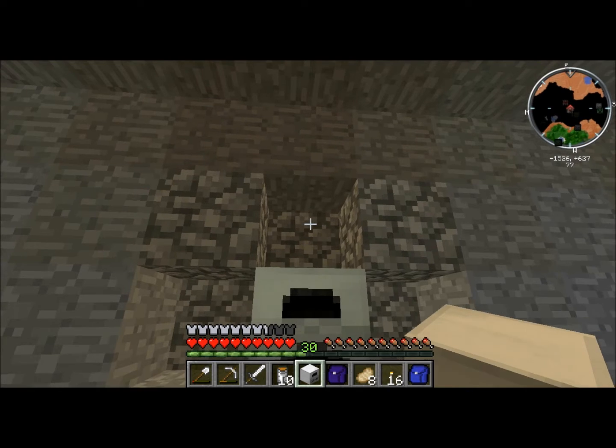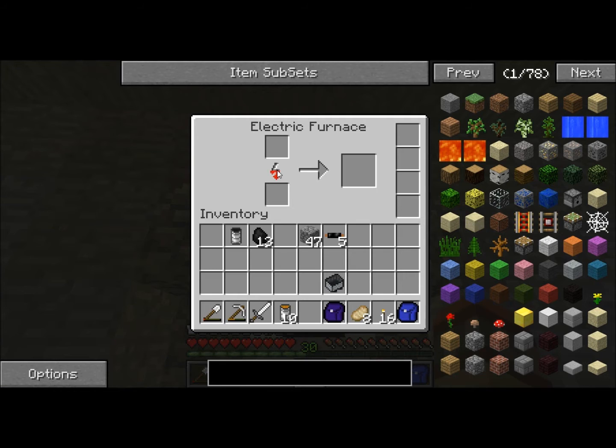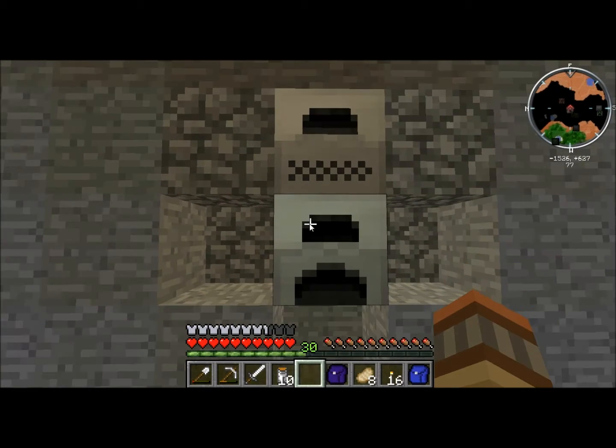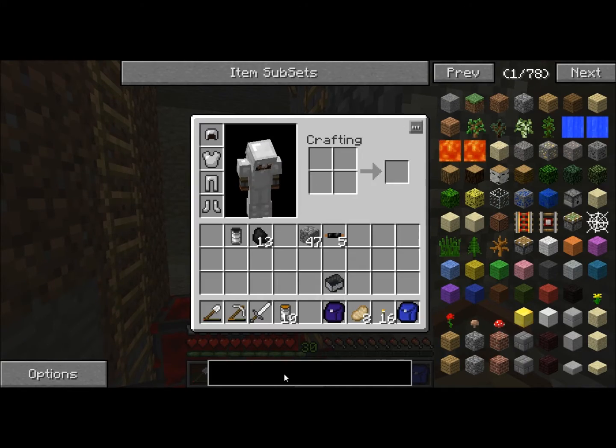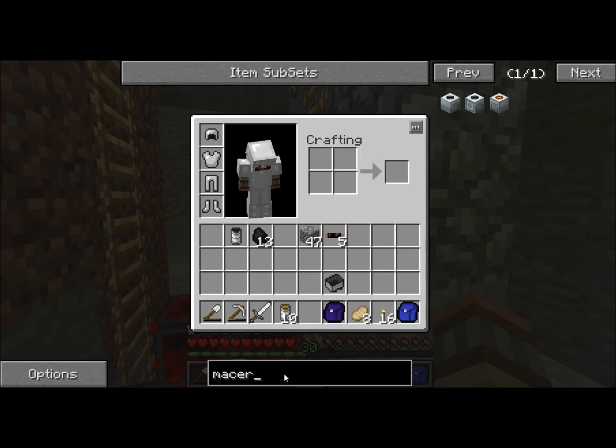Now we're going to stick the electric furnace in up here. It should be receiving power — good. It should drain some power — alright.